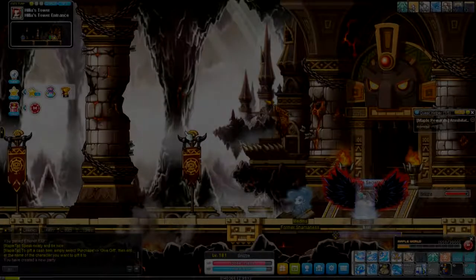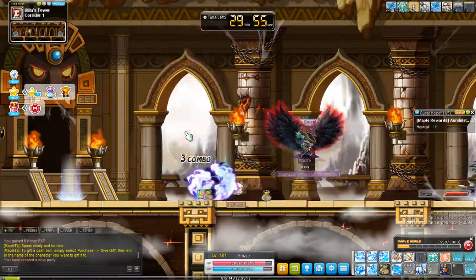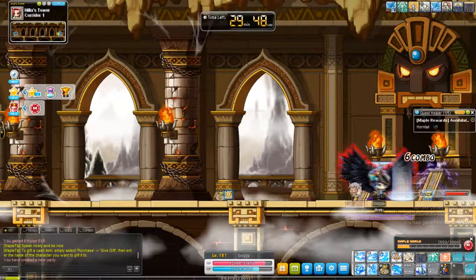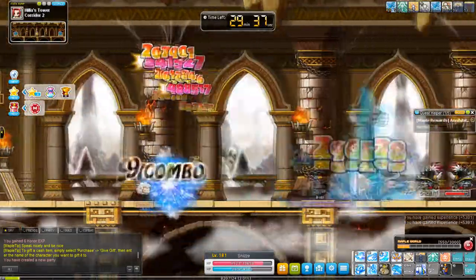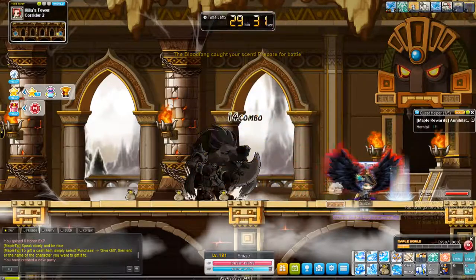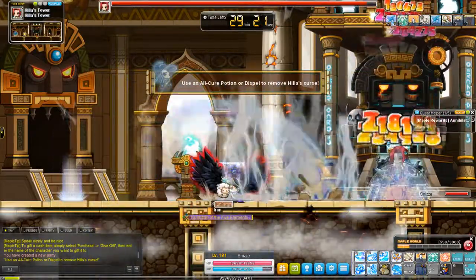We're fighting my favorite boss, otherwise known as Hilla. She is a very simple boss — she has very few mechanics and you can fight her quite early with limited range. To go over her mechanics quickly: she can use damage reflect at certain intervals, so when she has it active, don't hit her or she'll deal the same damage back to you.